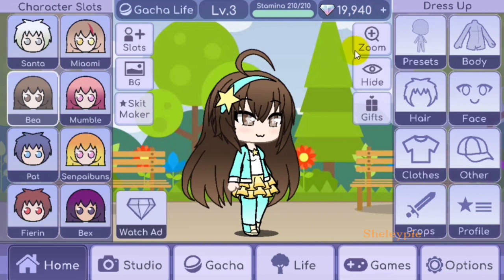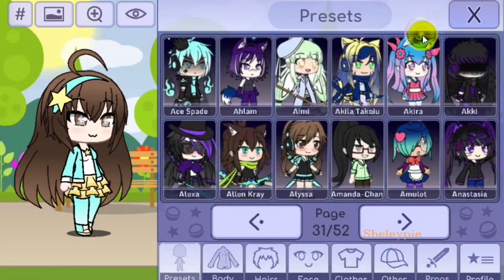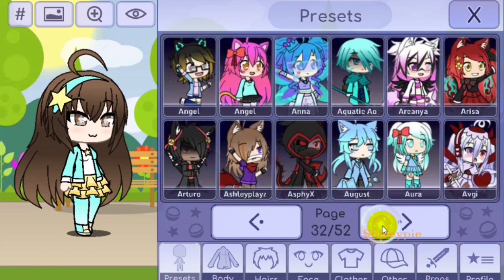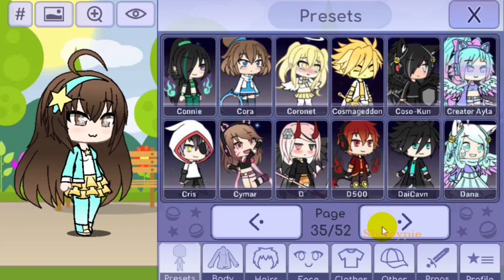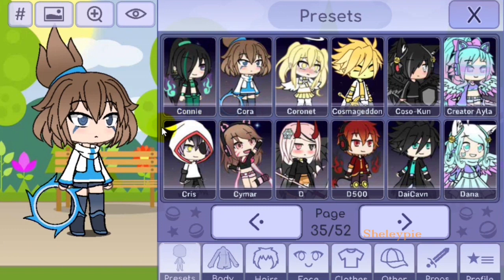Let's go to the preset and search for Coral. I see Coral here — if I click on it, Coral looks the same; the pose is the same as the avatar. But if you notice something different, they have the plus here.